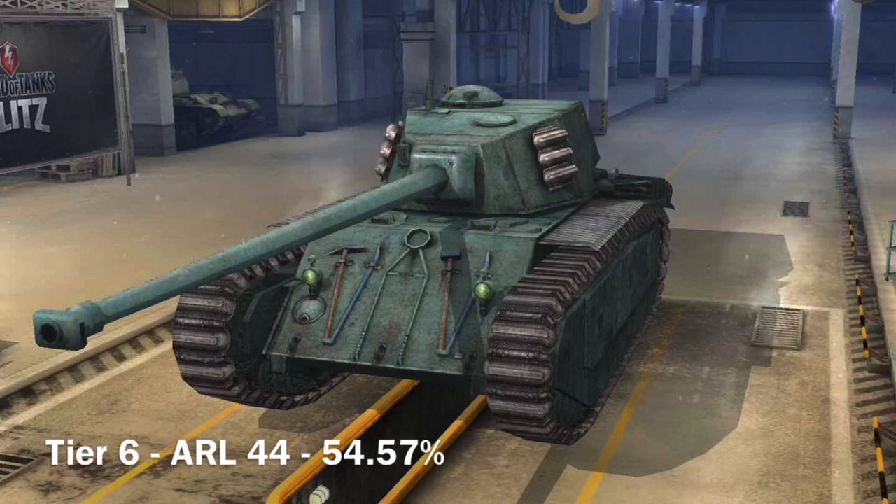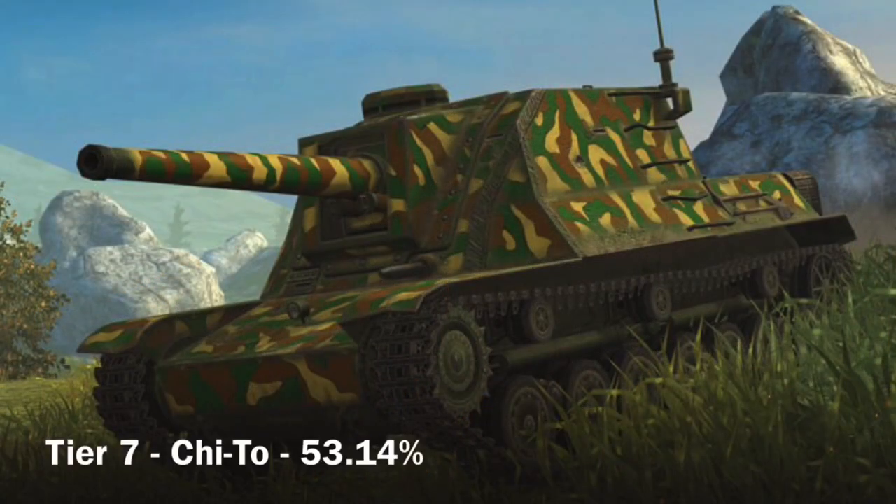For tier 7 is the Chi 2 SPG — a Japanese tank destroyer. Good armor, very well-rounded tank, and in my opinion could be a little OP. It's got pretty good armor and good maneuverability, and it has the best average win rate for a free-to-play tank at tier 7.